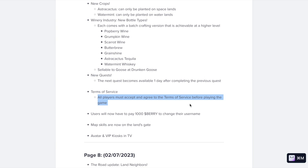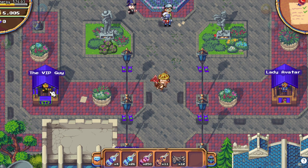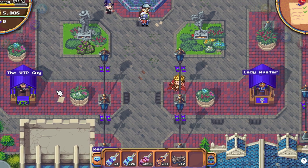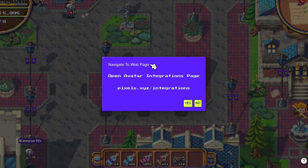Also, you need to accept and agree to the terms of service. You need to pay 1000 peri if you want to change your username. Map skills we already saw, and there's an avatar and VIP kiosk in Teravilla. The VIP will sell you the VIP pass — it does nothing at the moment — and the avatar lady just sends you to the integrations link.